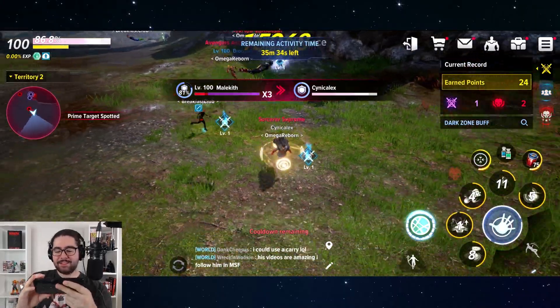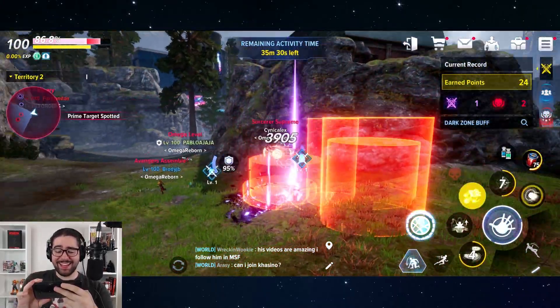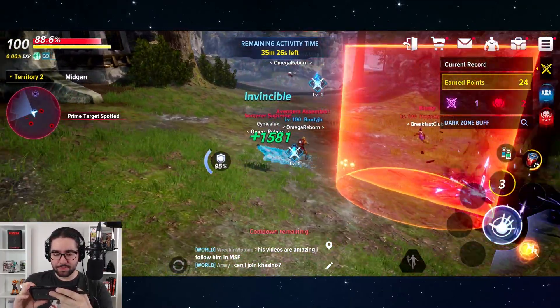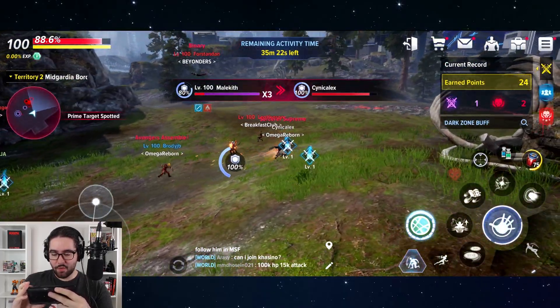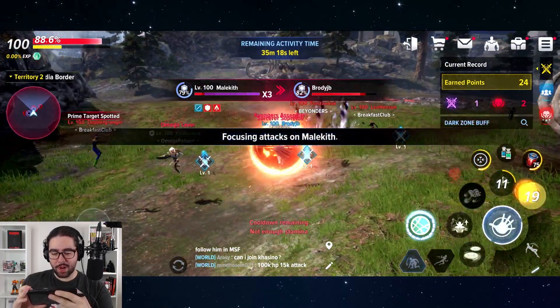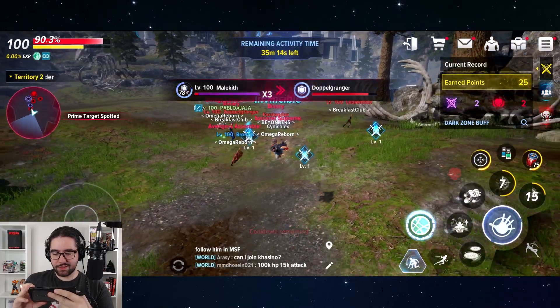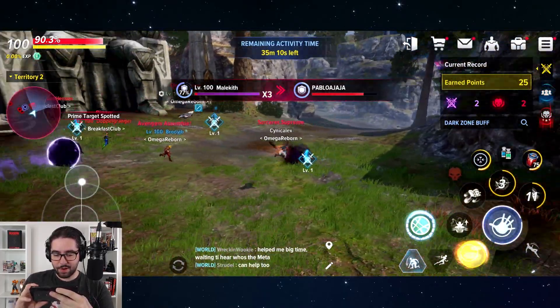Getting a little too close for comfort — dancing with the devil next to that. He's chasing me again. I accidentally pressed the land button right next to the power boost button, so I landed and accidentally killed four stands. Not what I intended to do. That's the thing about flying characters though — you can literally just dip out of the battlefield when the boss targets you.